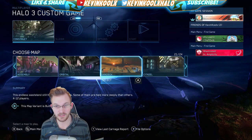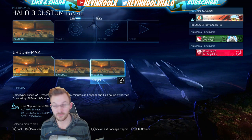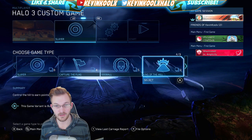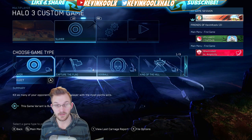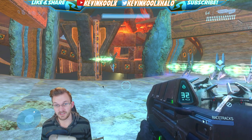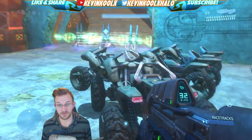Once you're in Halo 3, scroll over to Sandbox and you'll see Ridge Slide — the map I just downloaded — right there. You can see all the different game mode selections available here as well.